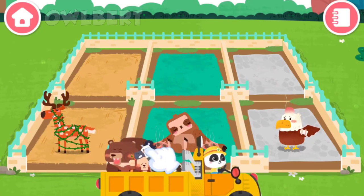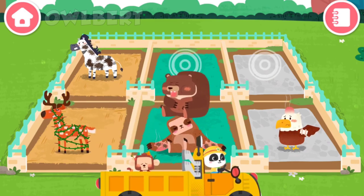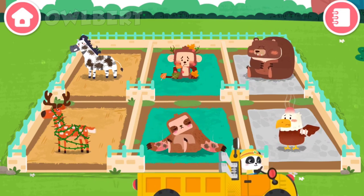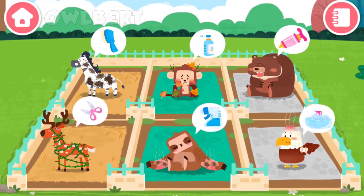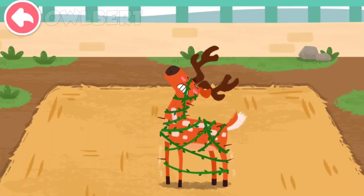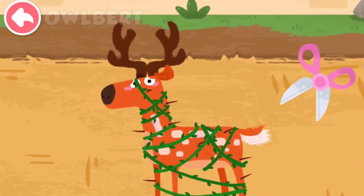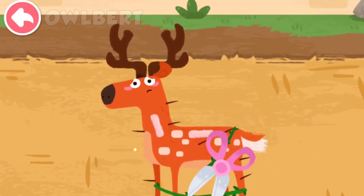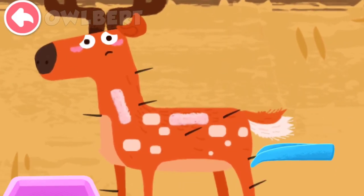Let the animals move into the new dormitories. The Sika deer was playing in the forest and got tangled in vines by accident. Take out the thorns on its body carefully.